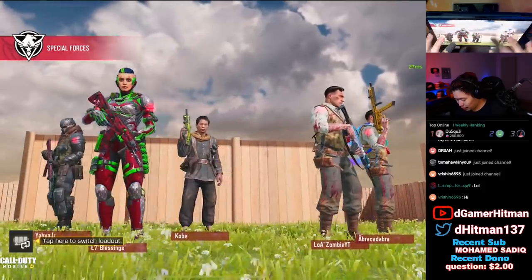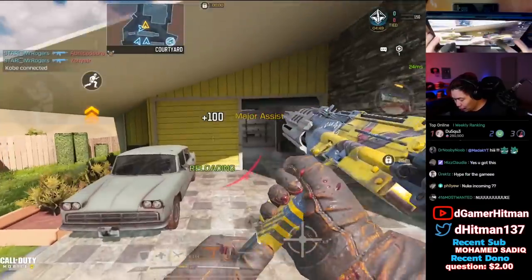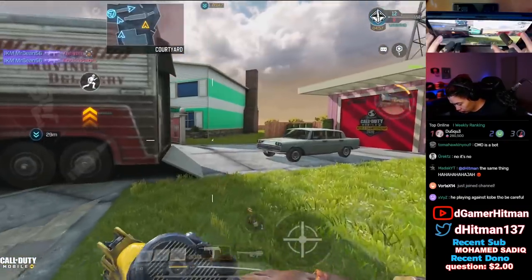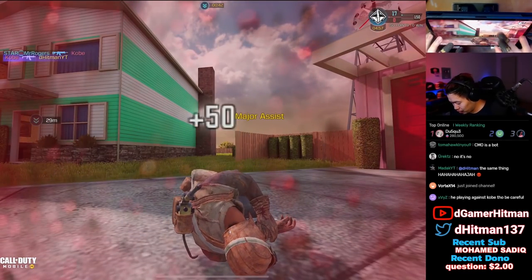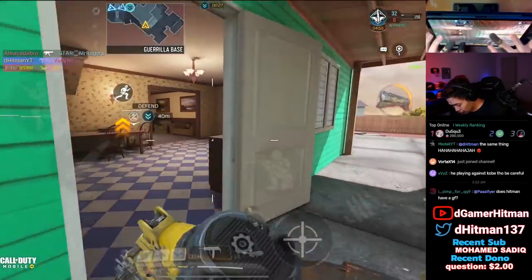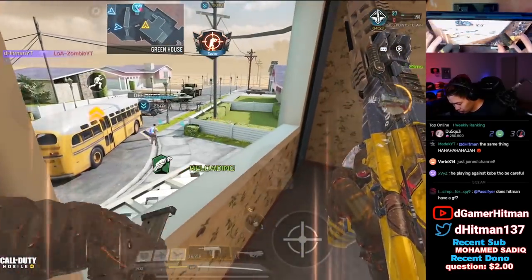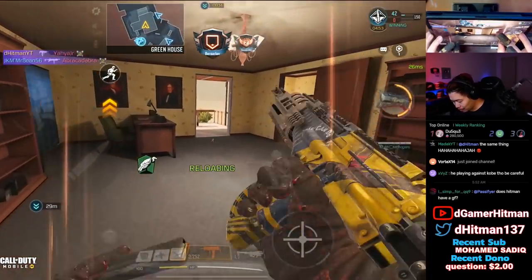We'll use the Rosie in ranked — we have to. Contact with enemy! Double major assist — what do you mean? Spawning the other way, I've seen a few of them here. Oh my god, you can't win a fight at that range, it's too far. There's a guy upstairs — gotta be.